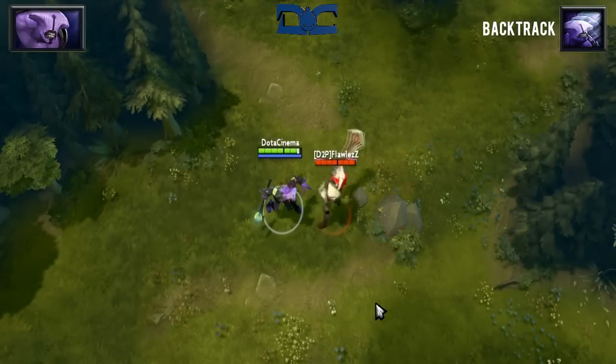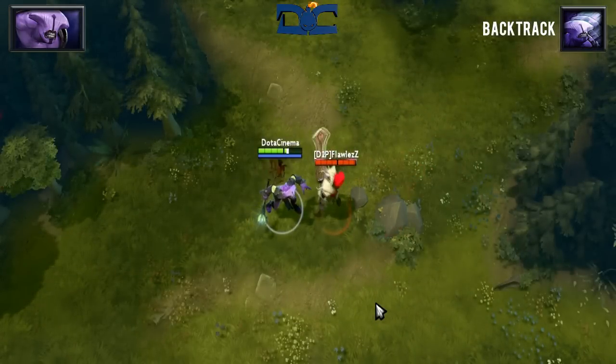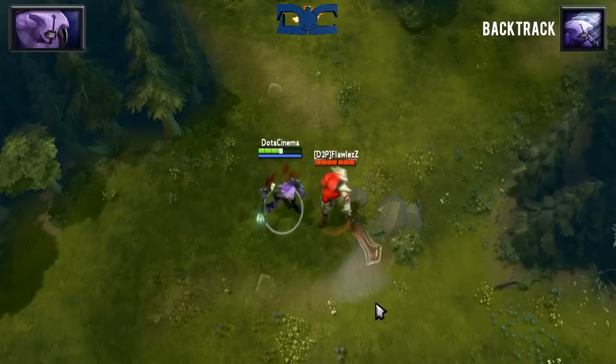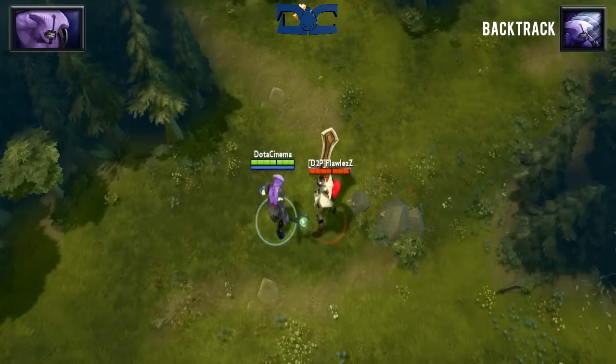Backtrack is a passive ability that gives you a 25% chance to dodge enemy attacks at level 4. When I say attacks, I mean both physical and magical attacks. The best part of this skill, and one of the reasons for picking up a butterfly with Void, is the fact that the 25% evasion from Backtrack is actually stackable, which is a very rare mechanic in Dota 2.